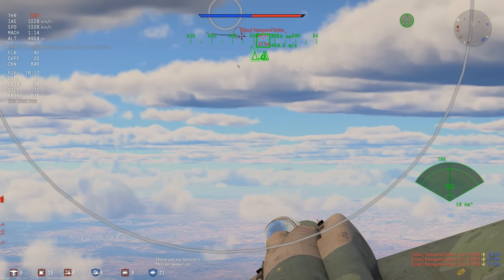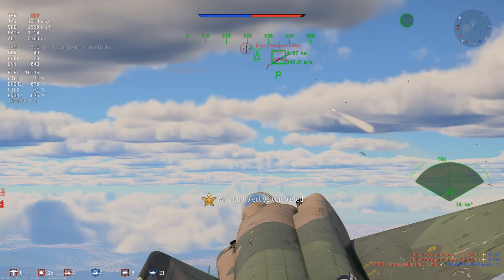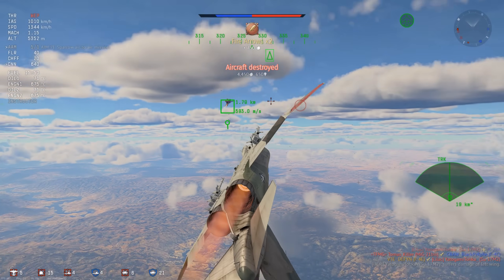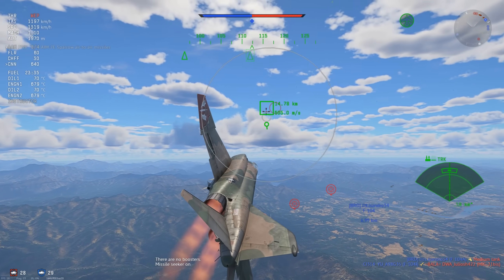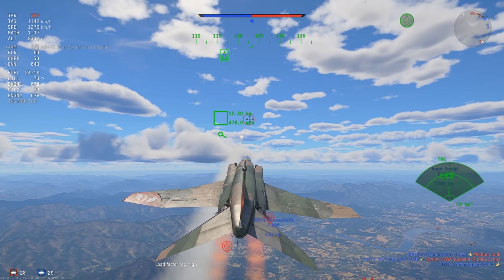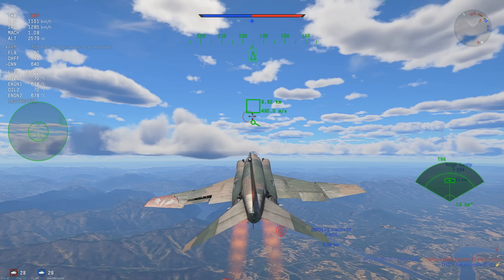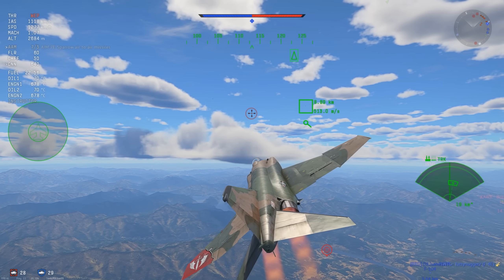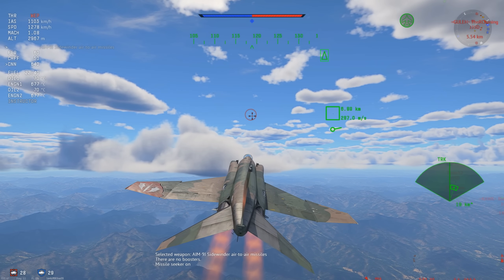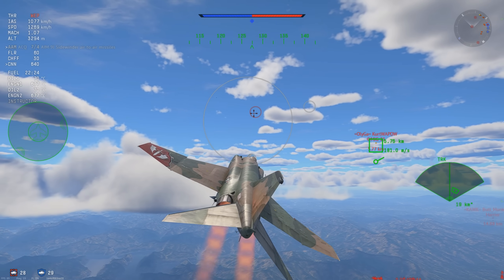At high altitude these things are absolutely insane — if they start tracking, because they are a little bit unreliable. Think about whether you want to take them. If the radar never broke a lock I would say yeah, take them, they're great. But sometimes they just don't do what you want. You can tell when they're tracking because they start moving to whatever direction they need to go, go straight for a bit, and then after a while they start leading the target — then you know you have a lock and you have to maintain it.